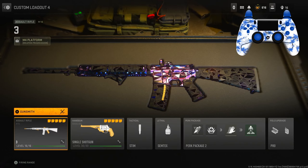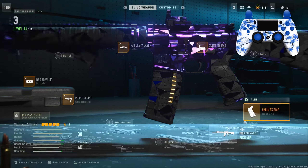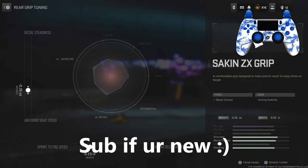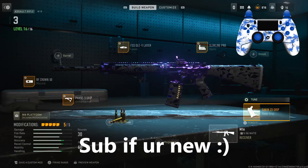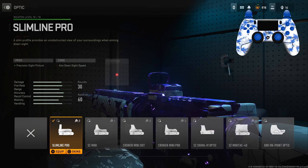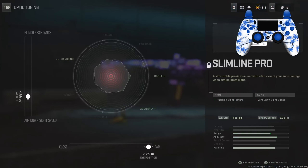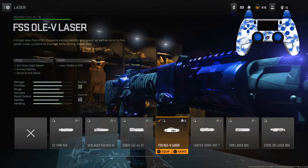Let's go over the class setup real quick. For the rear grip we have the Sakin ZX grip for the recoil control. For the tunes: left slider negative 0.35, bottom slider negative 0.23. For the optic I have the Slimline Pro, which is the first optic you unlock. This is personal preference — pick whatever optic you prefer. For the tunes: negative 1.55 on the left slider, and the bottom slider maxed out to far.